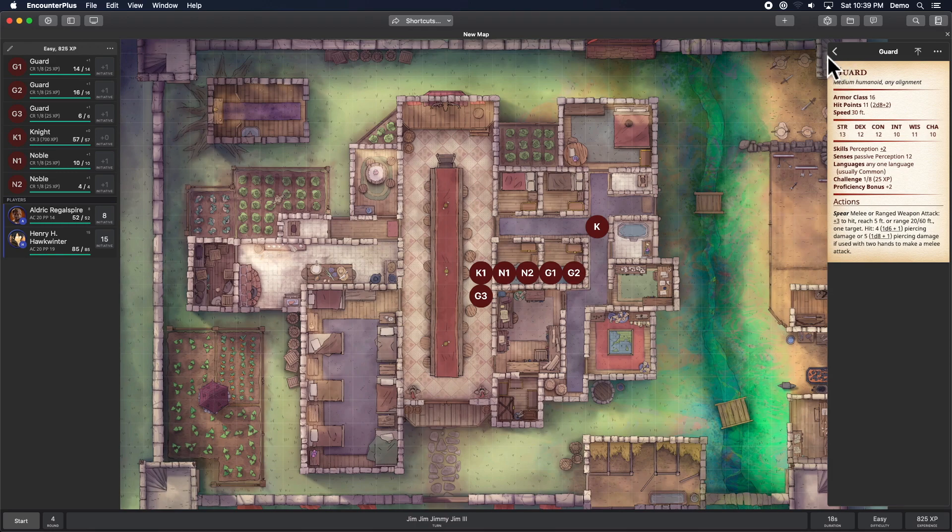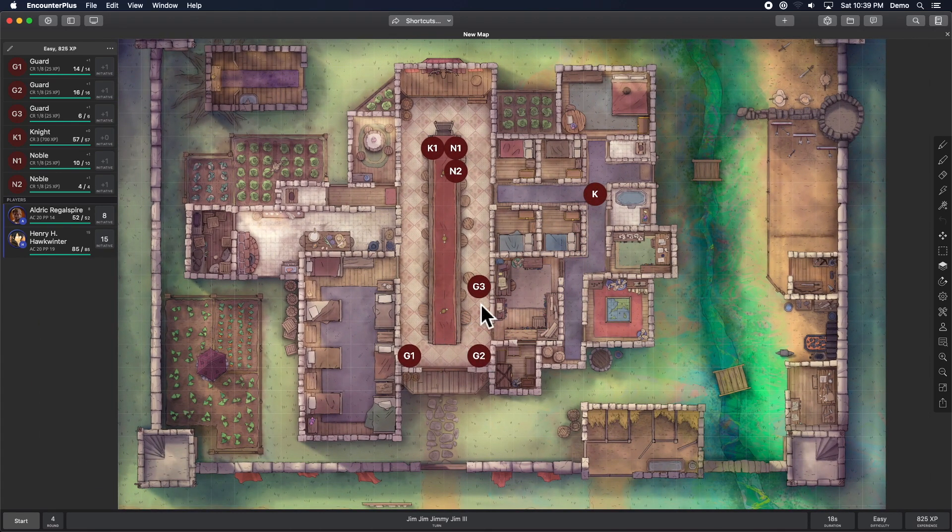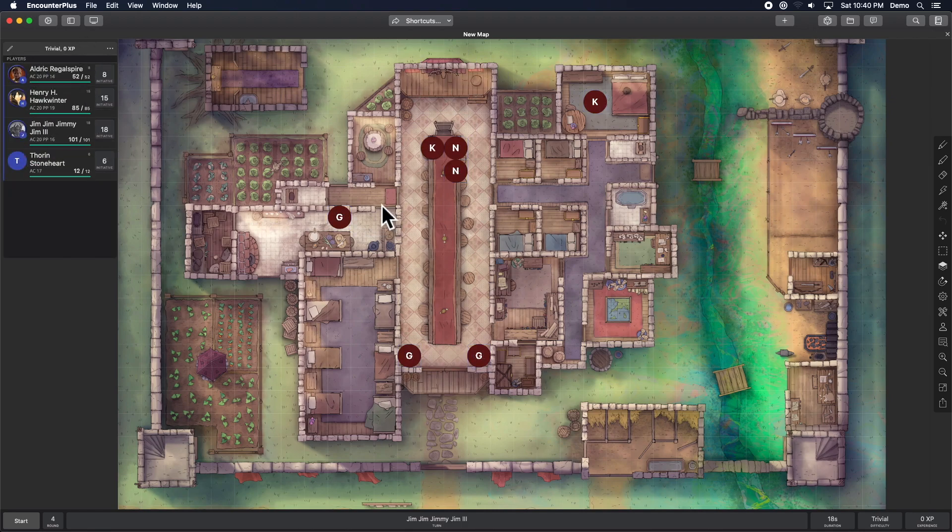This is great if you're quickly wanting to load in a fight, but let's say you want to pre-populate this map with tokens that your players can discover as they walk around. The knight is talking to the noble, there's a guard here and there, and a guard having a snack in the kitchen. I can take the multi-select tool, highlight all of them, and use the new context menu to take them all out of combat — so now they're just on the map.